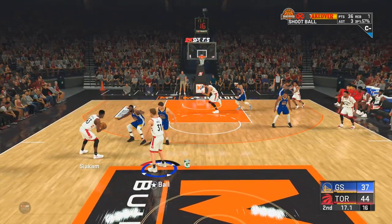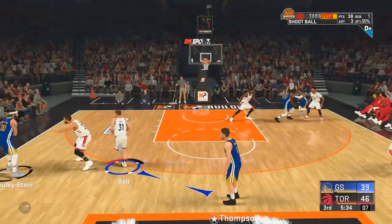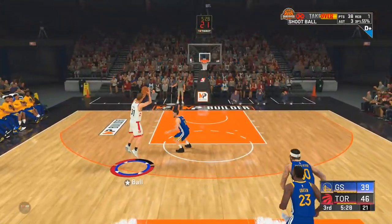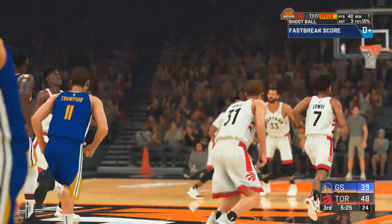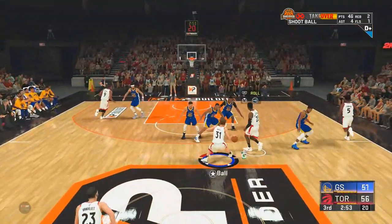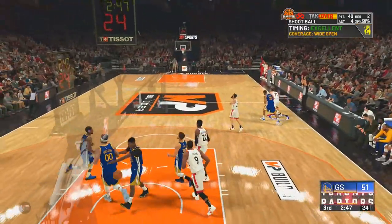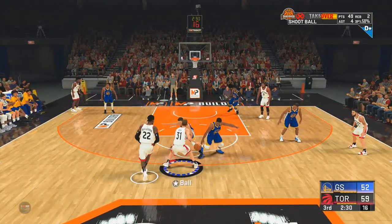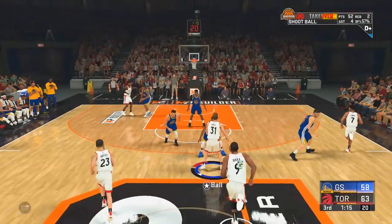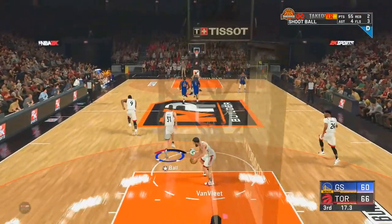Every time I got close to the grand badge, it would be a new quarter and the meter just goes back down. I'd make like probably 10 threes in a quarter and still couldn't get my badge. You can check my shooting percentage — I'm not lying. This build is nice and this is on computers at 60% without any real help. Imagine playing park mode getting hit by brick wall screens — I'm pretty sure my teammate doesn't even have hall of fame brick wall.